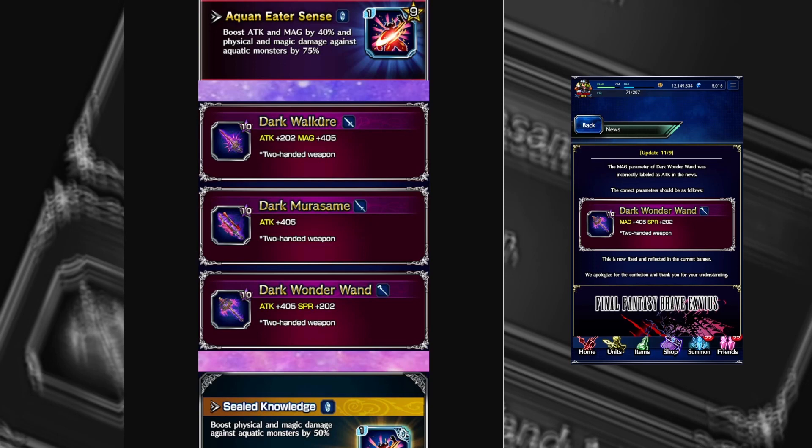I don't think most mages can even equip this. By all means, this should have 405 spirit. Even if it had 405 spirit, most spirit-based damage dealers are not relevant right now. Well, not currently, but you never know what comes down the line. Honestly, if I had a choice between the three, the sword for sure.